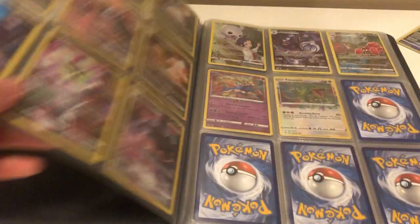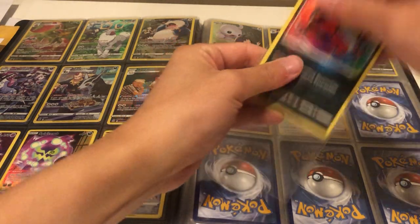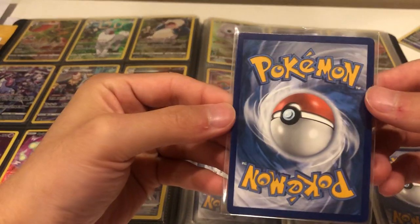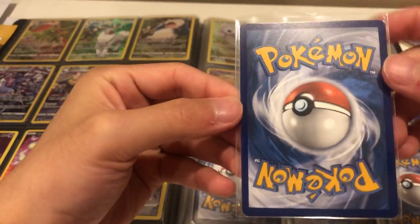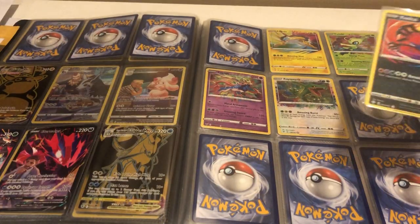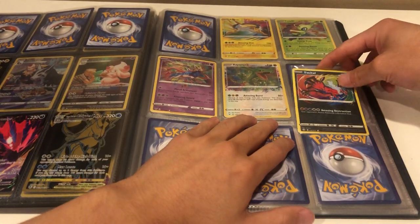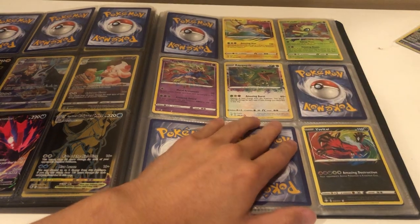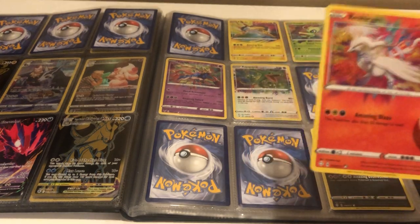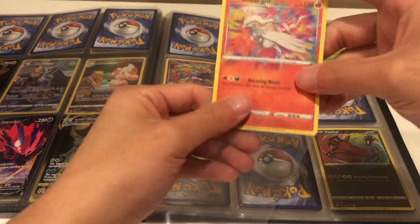Okay so we got the Flareon, Vaporeon. I'm pretty sure the Gardevoir came in too. Next we got the Garbodor amazing rare, which is pretty cheap — only like a dollar or so — in near mint condition as stated. I'll put this in the bottom right. And then we have the Reshiram — the Reshiram amazing rare — which I guess I'll put in the top left.